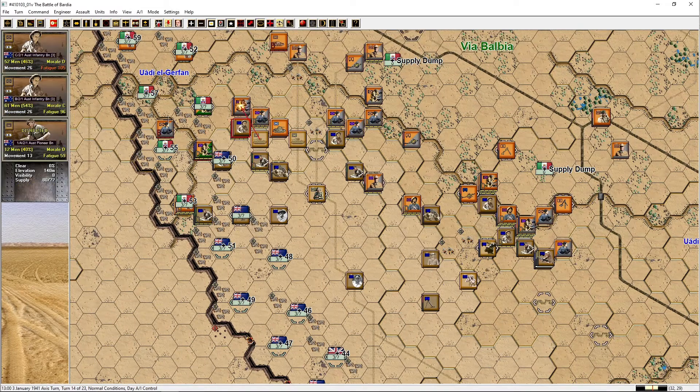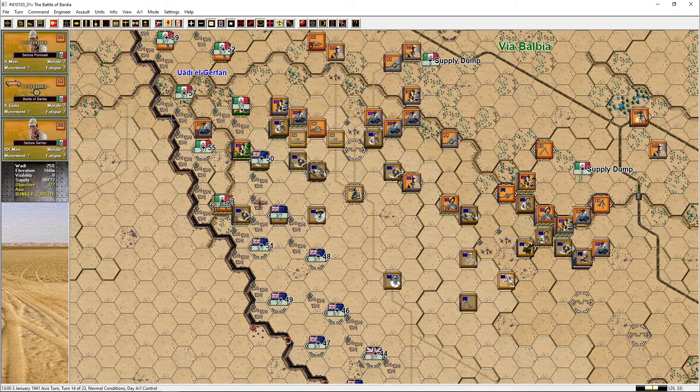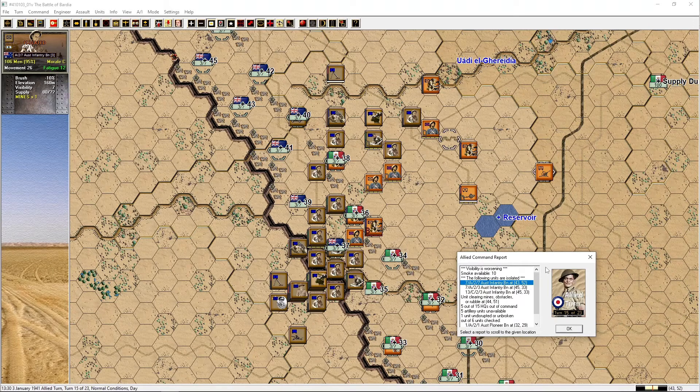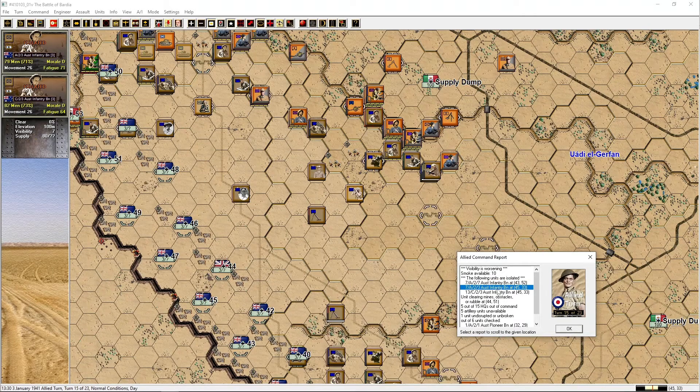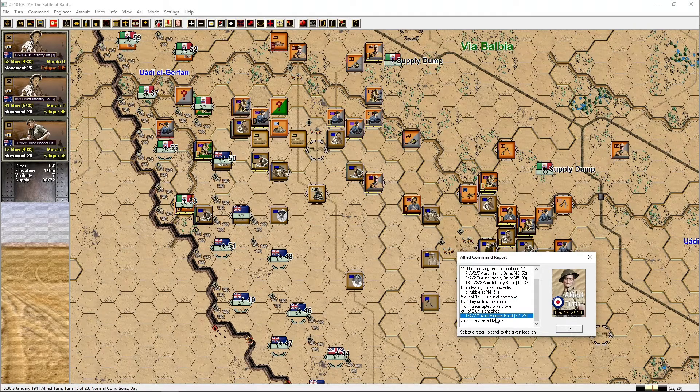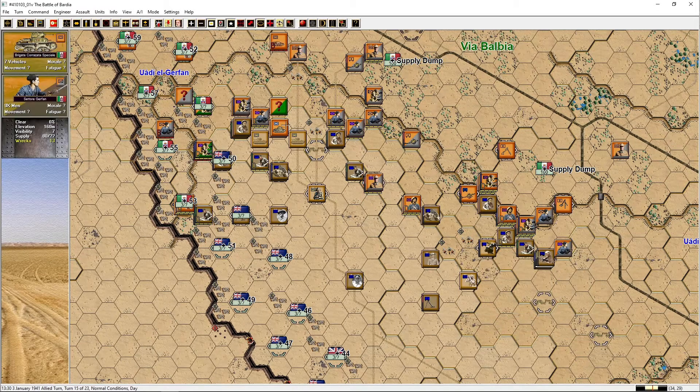There's a little tank battle going on up there. Visibility is worsening, smoke available is 10. The following units are isolated — those guys? Yes, they are isolated and surrounded. Five out of 15 headquarters, five artillery units, one unit came back out of six checked. Pioneers — 12 guys. The 7th Brigata Corazzata Speciale — they will be easy pickings for the Matilda IIs.